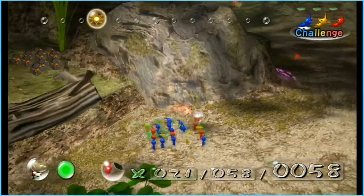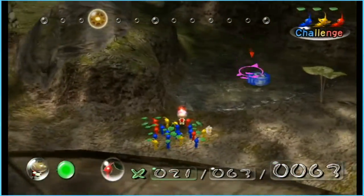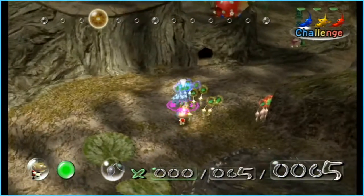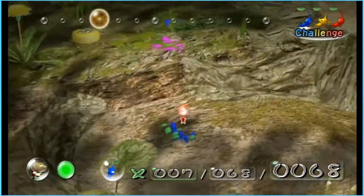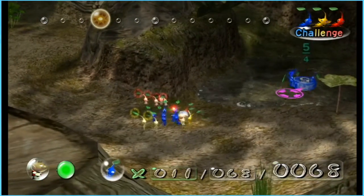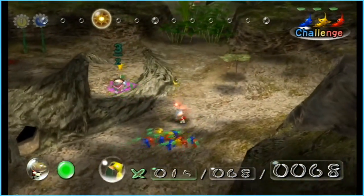We don't have a map in this mode, actually — I thought we did for some reason. I'm going to split them up and get the blues to carry this five pellet. There's a five pellet over there for the yellows too. One more for that.